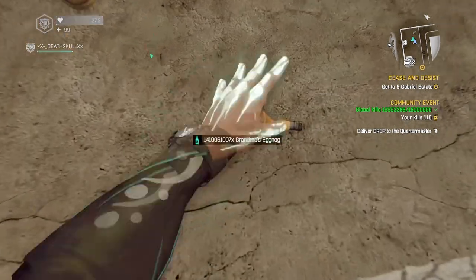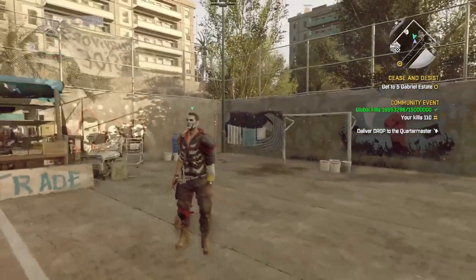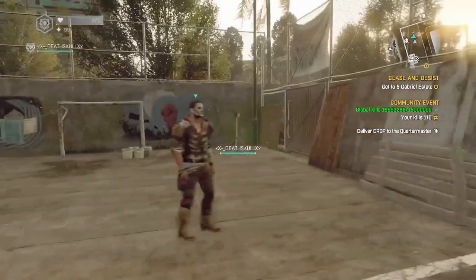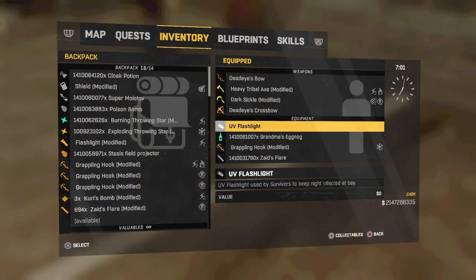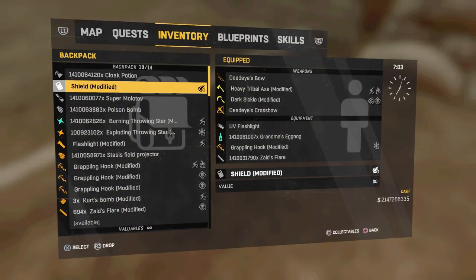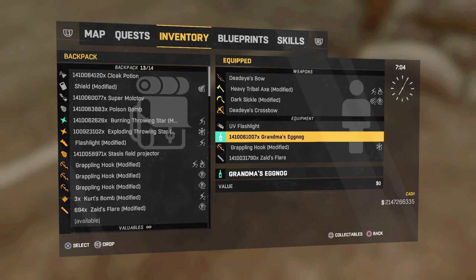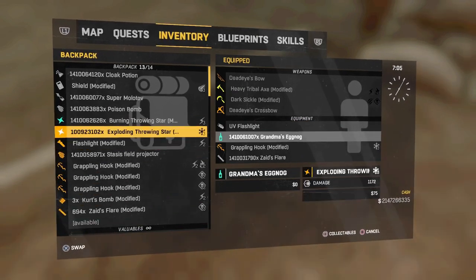I'm gonna go to my eggnogs and instead of pressing square I'm gonna hold square — and just like that it dropped a billion eggnogs! He could pick it up, but I really don't want to give him all the eggnogs. You guys can do this with basically anything. I'm going to show you very quickly with burning — oh no, you can't do it with that.